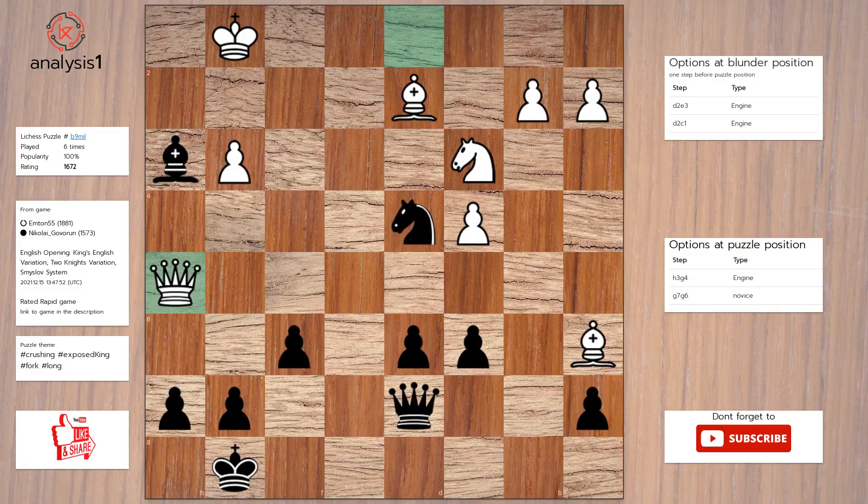Let's see the next puzzle. The threats are: there are no threats in this position. Let us look at checks in puzzle position: knight to f3 check, knight to e2 check.